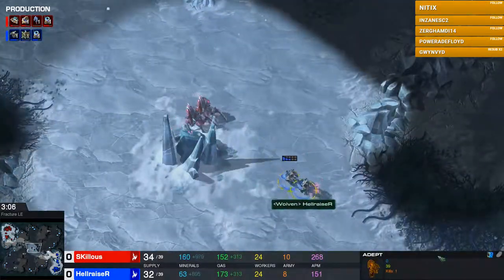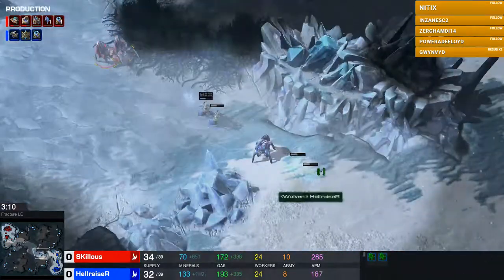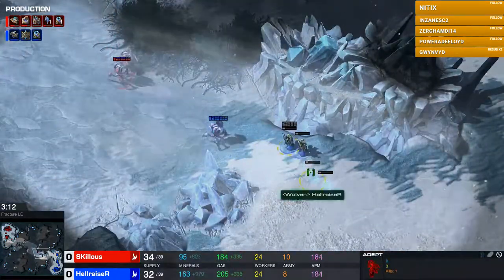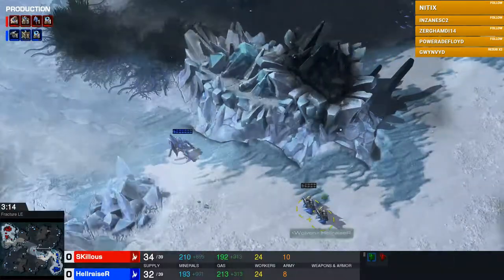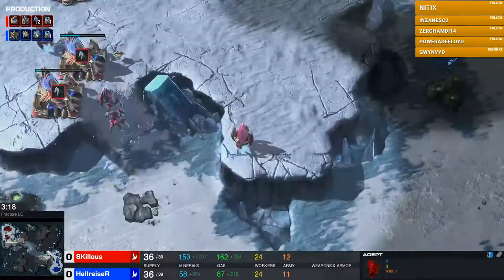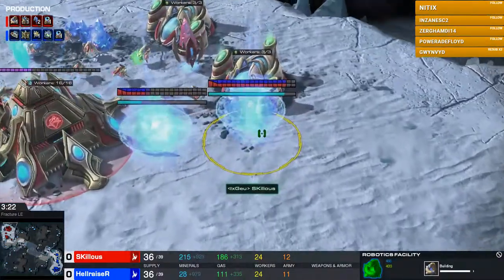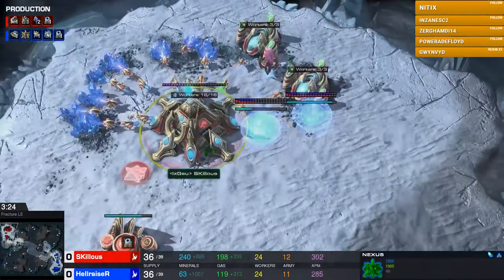The stalkers can actually chase down these adepts — this is what I meant. It's very difficult to get in those shades but pretty easy to chase the adepts across the map. Survives with barely any HP — crazy. Good job by Hellraiser to pull that one stalker forward and allow the adept to escape.